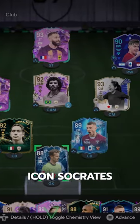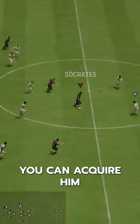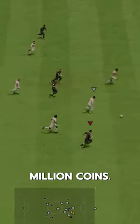We've got foot birthday icon Socrates Vieira de Oliveira. You can acquire him via SBC for 1.5 million coins.